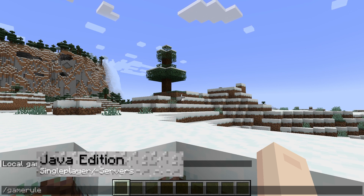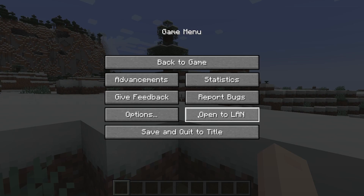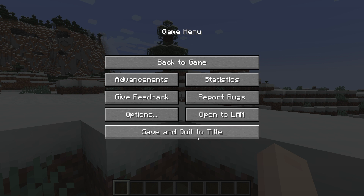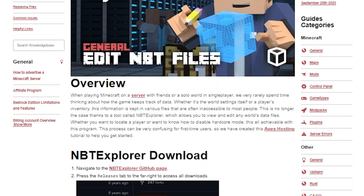Java's single player makes it really easy for you to change the tick speed, but only if you already have cheats enabled. If you don't, you can open your world to LAN so you can enable cheating, or you can directly edit your world files with NBT Editor, though this is harder to do.